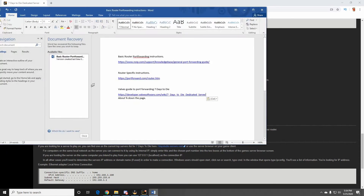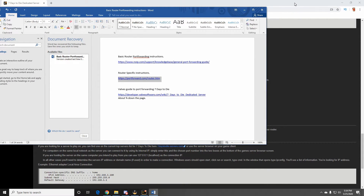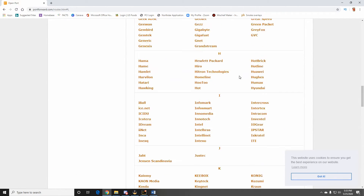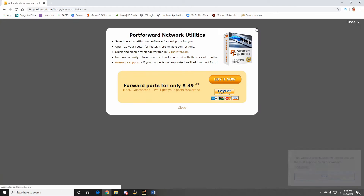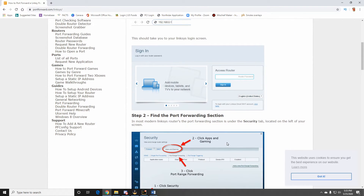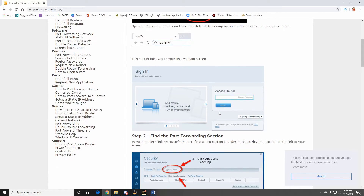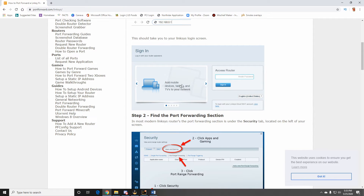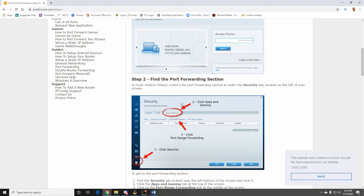Open up those two ports on your router. For router-specific instructions, let's look at a Linksys router example on that website. It's going to tell you to find your router's IP address — most of the time it's 192.168.0.1 or 192.168.1.1. It tells you how to find your default gateway, which is your router. Then you sign into your router. The username and password are in the documentation that came with your router unless you've changed them. For Linksys, it's usually something like admin/admin or root/admin.